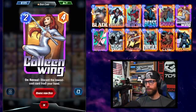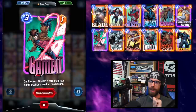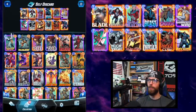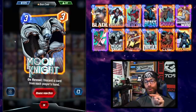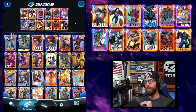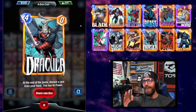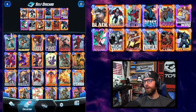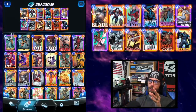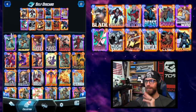To round out our self-discard cards, we're still running Blade — so efficient, never letting him go. Colleen Wing is new — on-reveal, discard your lowest cost card from your hand, guaranteed to hit Swarm as long as we manage our hand carefully. Gambit, when he discards one of your cards, also destroys a card on the opponent's side. Moon Knight — when you discard a card, the opponent discards a card, which can be crippling if their deck isn't set up for it. Lady Sif, still here, still so good with Apocalypse. Dracula causes a discard at the very end of the game and gains the power of the discarded card — if it's Apocalypse, he gains the buffed power, effectively giving us a four-cost way to play Apocalypse.